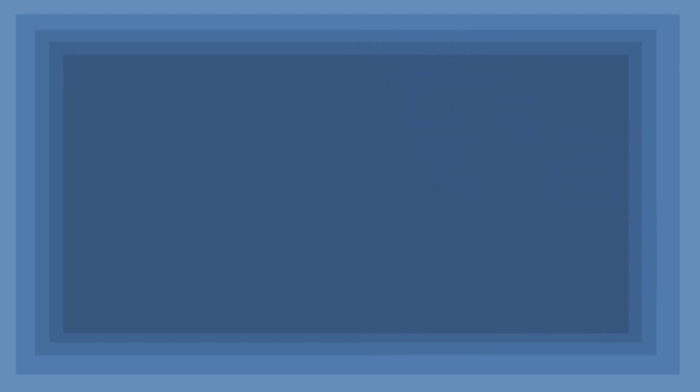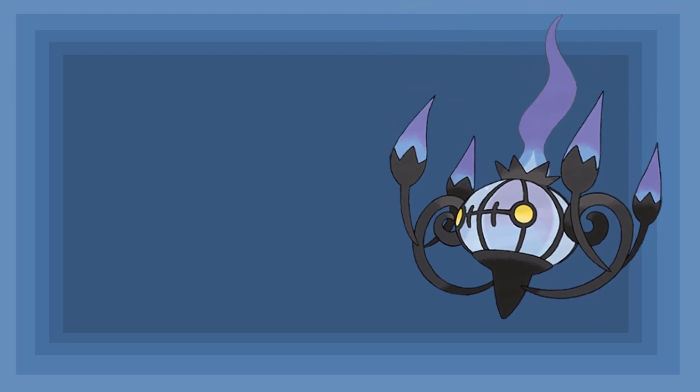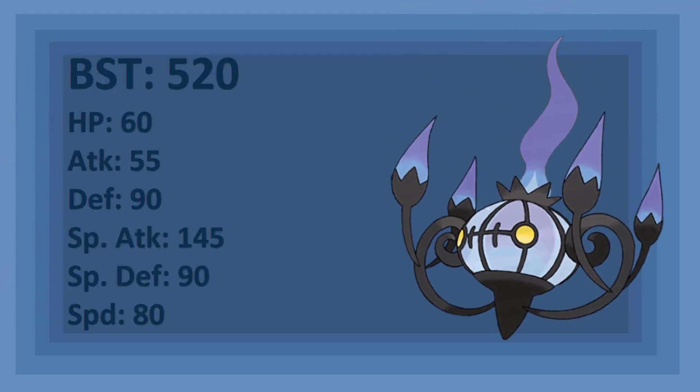The introduction of Generation 5 brought with it many powerful new Pokémon, one of the most notable being the Luring Pokémon, Chandelure. Chandelure has a base stat total of 520, with a stat spread of 60 HP, 55 Attack, 90 Defense, 145 Special Attack, 90 Special Defense, and 80 Speed.